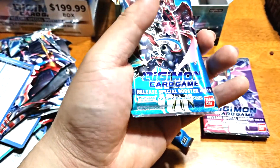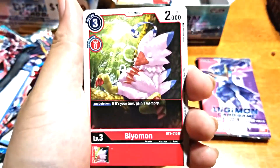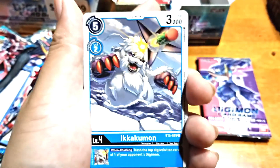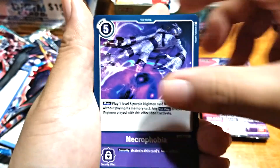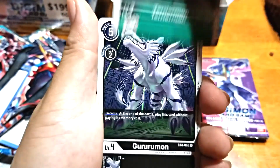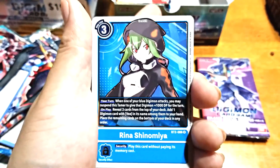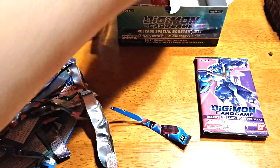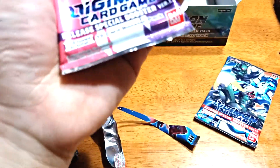We've hit four SRs so far, so at least there's five more — because there's nine total. That's at least a third of the box. Way better. Craniumon — not bad, we'll take that since I'm using one already. Yeah, you can put that in the binder.